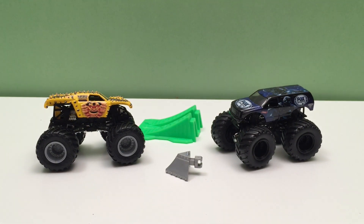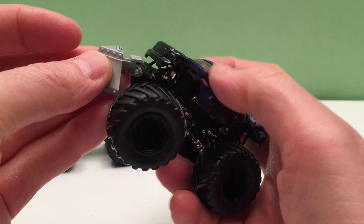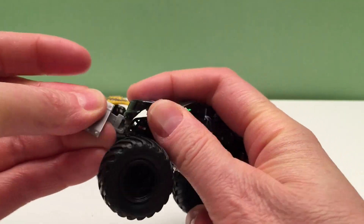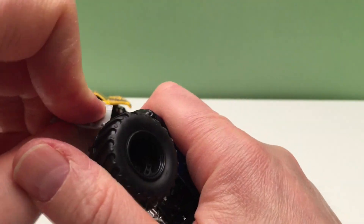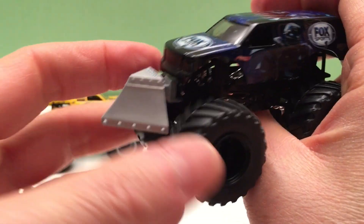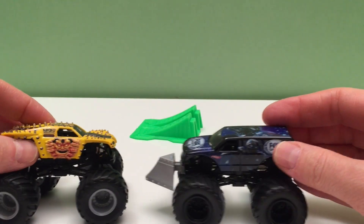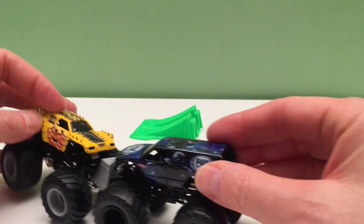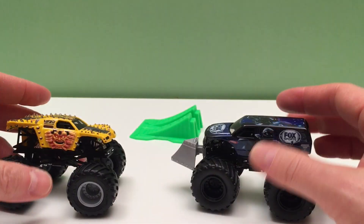So these are two great Monster Jam trucks with different accessories. We'll start by putting on Cletus's battle slammer. Usually they go on a little easier than that, but there we go — clicked on. Now look at that, he's really going to smash up. You can imagine he shovels right into them — boom. You never know what might happen though, so let's try it out.